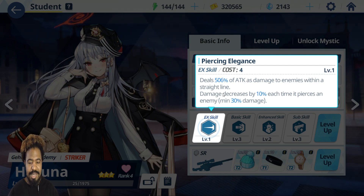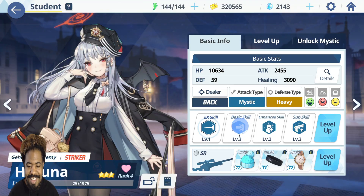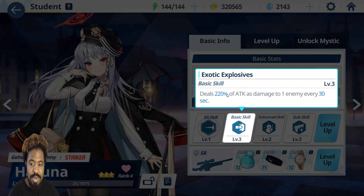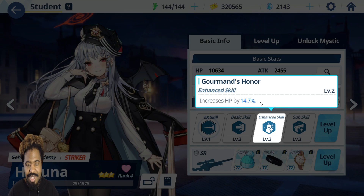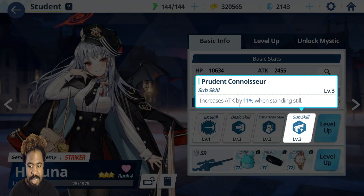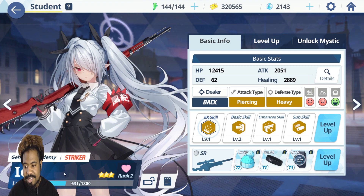Haruna — yes, use her in PvE or PvP. Her EX skill deals 560% of attack as damage to enemies within a straight line and costs four. It decreases damage by 10% per target, but that doesn't matter much. In PvP there are usually one or two enemies lined up, so this is very useful and can one-shot Tsubakis. Her basic skill does decent damage to one enemy every 30 seconds, and her sub skill increases her attack when standing still — she's a sniper so she'll be standing still quite a bit, which is just extra damage.